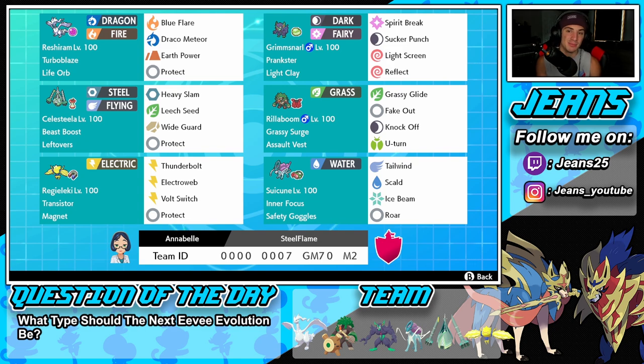Starting with the team: top left corner we have Reshiram with Turboblaze ability and Life Orb as the item. Life Orb is a perfect item for this Pokemon — it absolutely makes it hit harder and do more damage. We've got Blue Flare and Draco Meteor for STAB moves, Earth Power for coverage, and Protect as our final move.